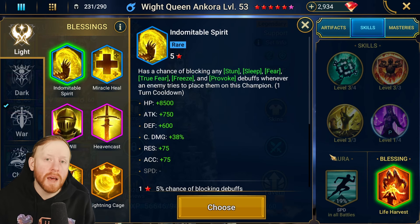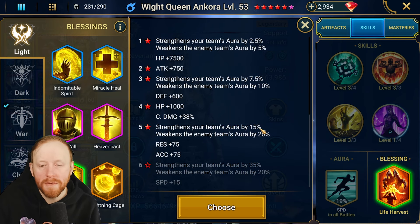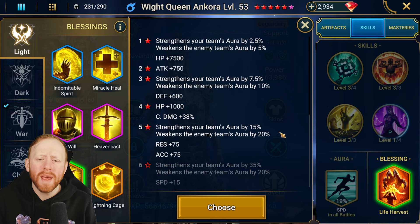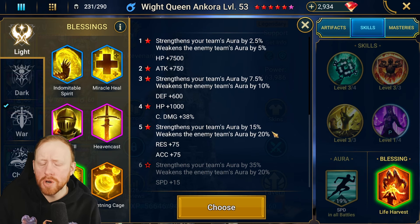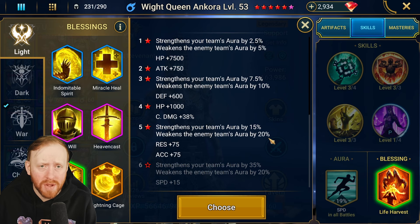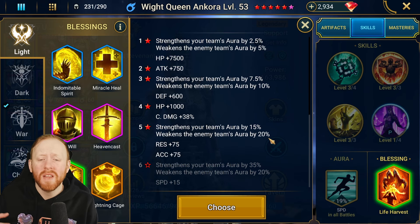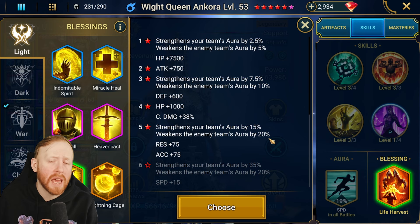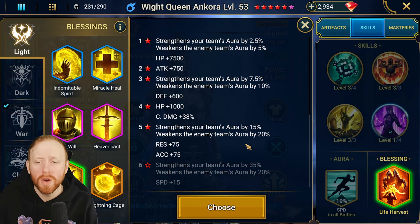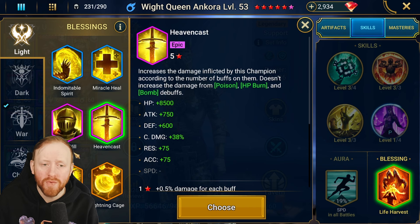She has a speed aura, so you could take Intimidating Presence for a 15% speed boost, though it's not very significant — quite a weak option. It's a decent fallback if you don't need Life Harvest for arena and don't have Brimstone at 6-star. Heavencast is about damage and she doesn't do any damage, so that's not worth it.